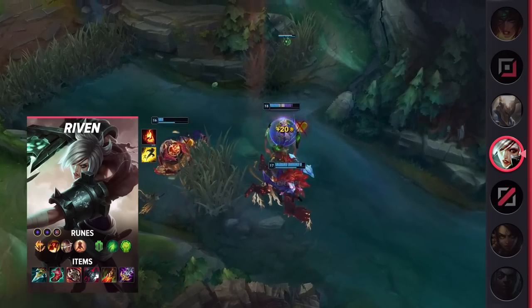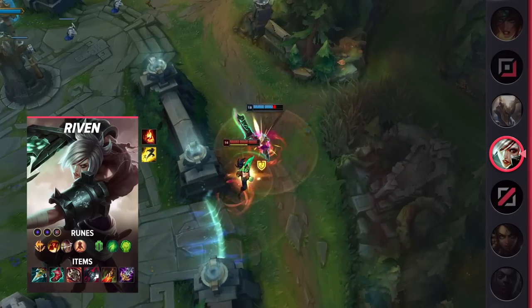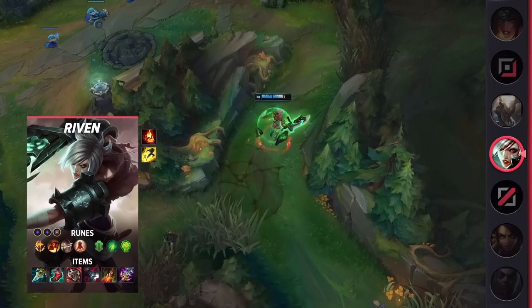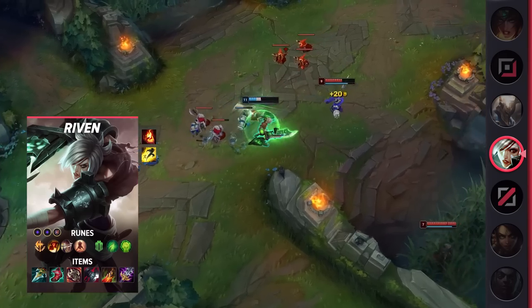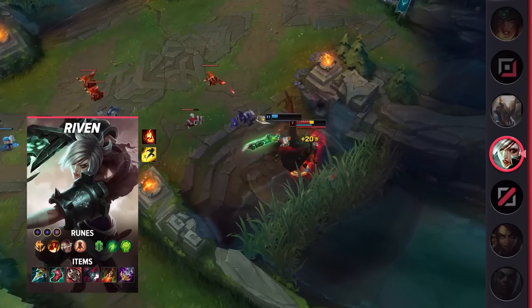Moving on to her build, be sure to take Flash and Ignite as your summoner spells. For your runes, you'll be taking Conqueror, Triumph, Legend Alacrity, Last Stand, Second Wind, and Unflinching. Taking a look at your items, you'll be building Prowler's Claw, Lucidity Boots, Ravenous Hydra, Black Cleaver, Deathdance, and Maw of Malmortius.